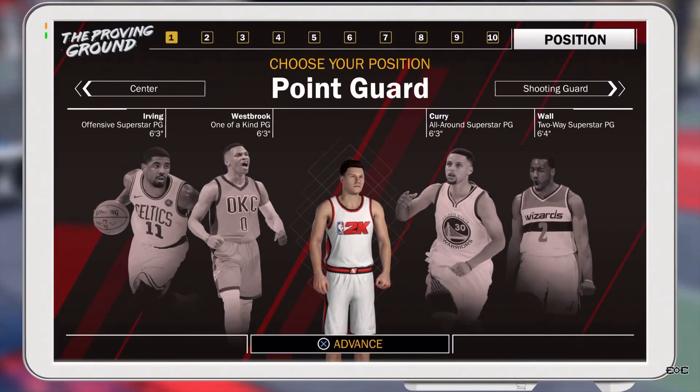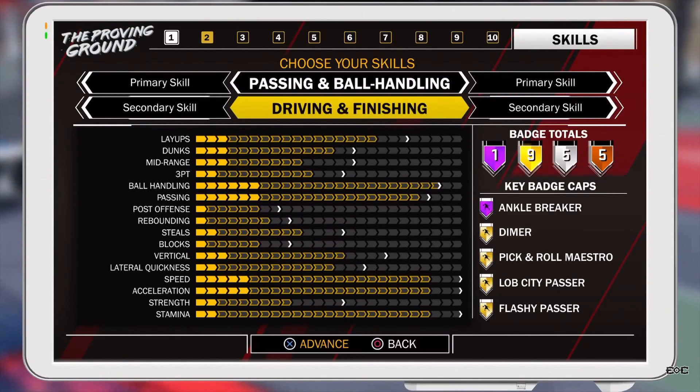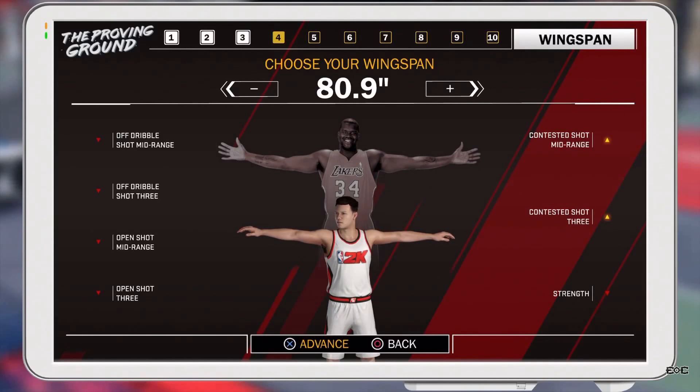Anyway, so my build is Point Guard, passing in the bullhound, 3.2 / 6.5 — because that's the highest you can go and still speed boost. You've got to go ahead and make some points, because you don't want to be looking at it too early.